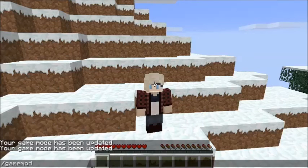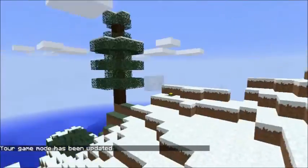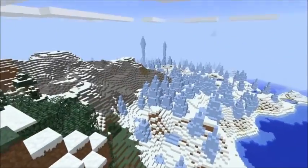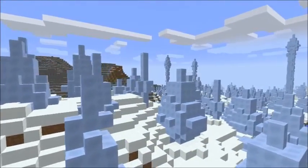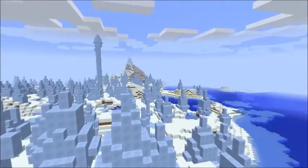Game mode 3 is spectator mode, most commonly seen in UHC let's plays — the unfortunate dead spying on the living. Game mode 3 enables you complete movement control over the camera. One of the real perks is that you can actually go right down underground and see all the underground structures, which is great if you are looking for a specific cave, mineshaft, or even a stronghold for your project.